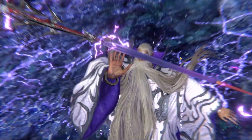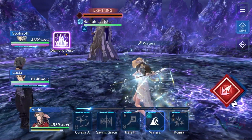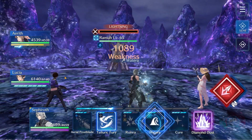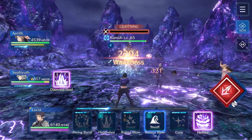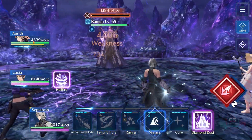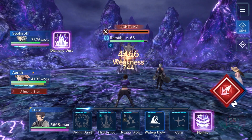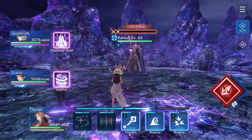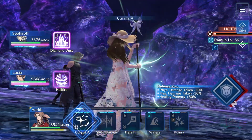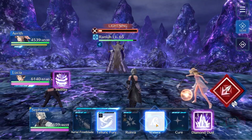Onto the actual fight with Ramu — your main priority in this fight is to spam Water as much as possible so that you can try and keep that lightning charge bar down as much as you can. When he casts 11 Arrows I switch to Aerith and heal just to stay topped up, and then it's back to spamming Water.